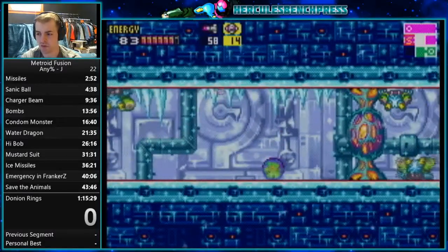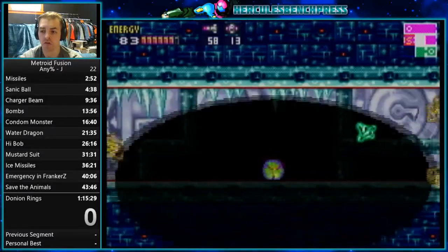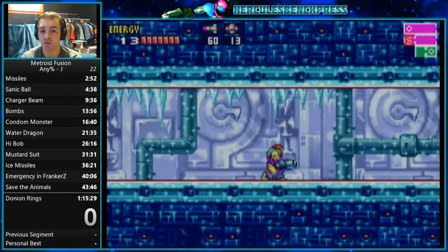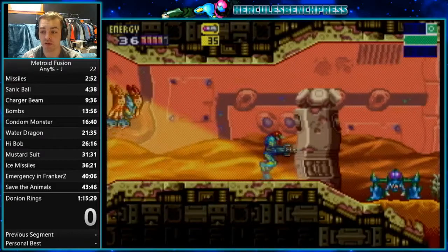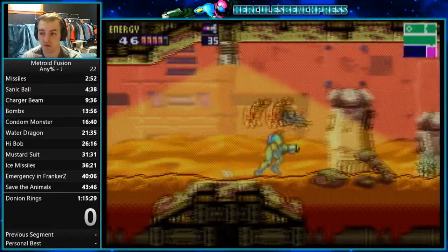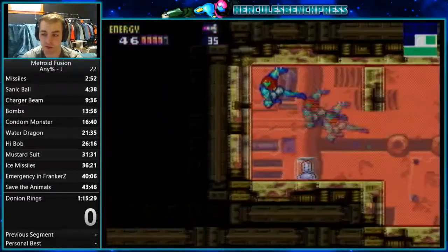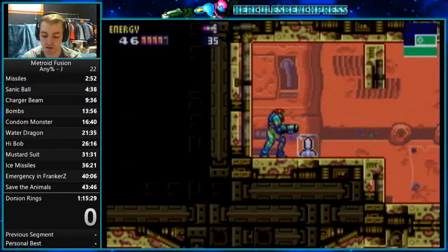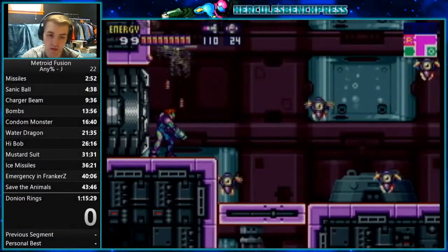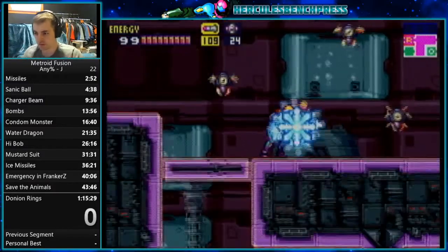By doing this, we're able to allow BizHawk emulated runs onto the leaderboard with real time, because we've run tests and found that it runs very accurately when in comparison to the console. That's all submission stuff, but I feel like it's important to cover because a lot of this stuff comes into question a lot.